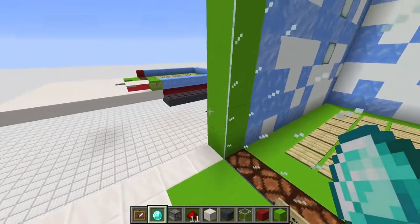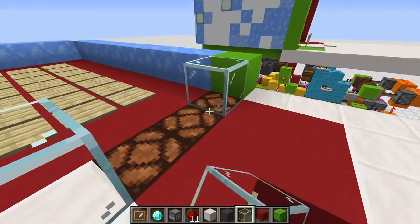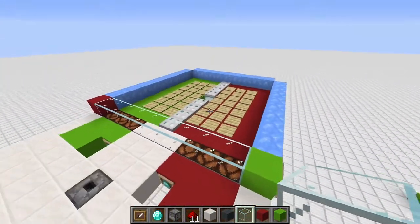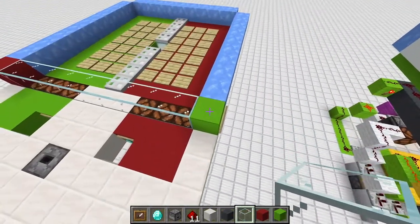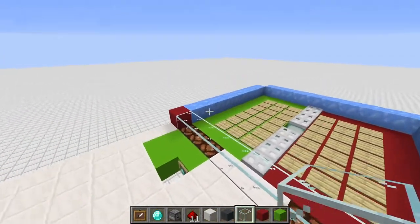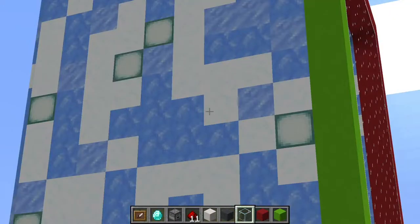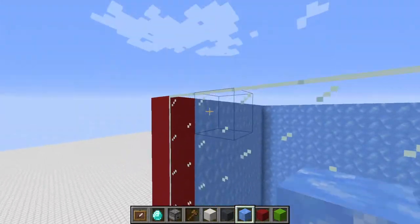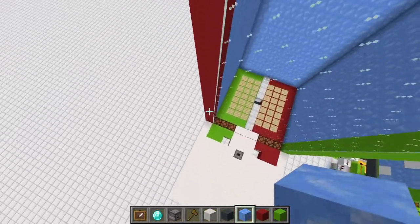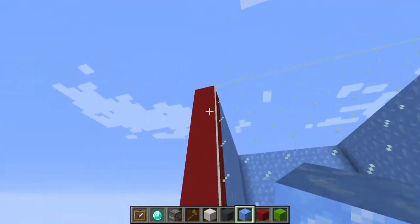To speed things up, build 20 blocks high: 20 blocks of glass, 20 blocks of green and red concrete, plus a sea lantern, blue ice, ice, and snow mixture. Everything is 20 blocks high — the first block being at the base and the 20th being at the top.